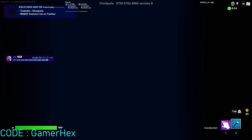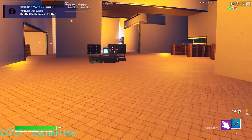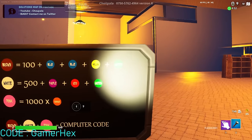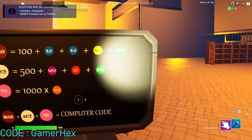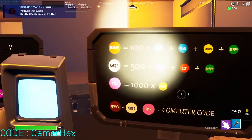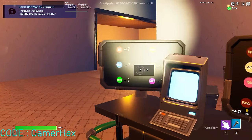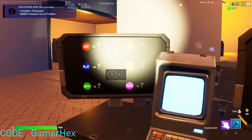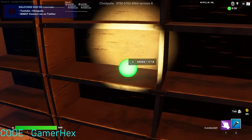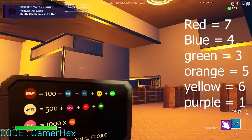Now let's go to the next level. In this level you have to solve math again. The first number is brown, white, and pink; this one is 100 plus blue, blue, yellow, green which is 500 plus, etc. The computer code we need to enter combines the brown, white, and pink numbers. After you calculate all of these and combine them, it gives you the computer code. To find what green equals, you need to search around until you find the green orb — it's 17 minus 14, which is 3, so the green value is 3.